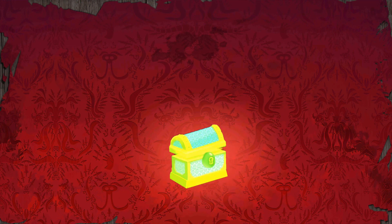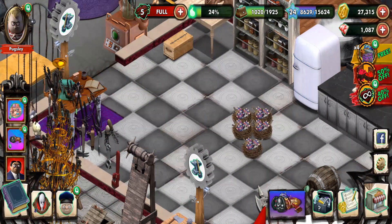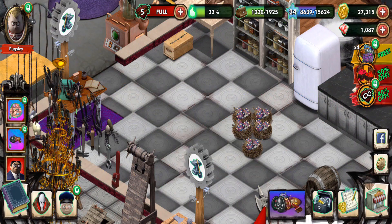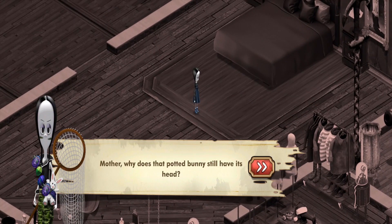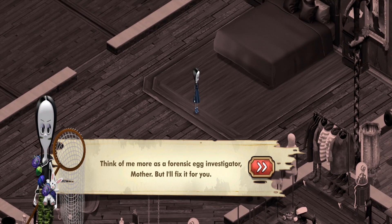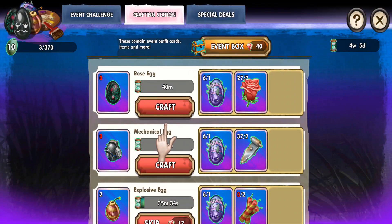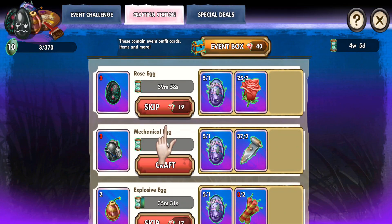Hold on a second. I do like how I put Gomez in the middle with rabbit armor, by the way — it's so cool. 'Mother, why does that potted bunny still have its head?' 'Perhaps I've forgotten to remove it.' 'Are you the beheaded police now?' 'Think of me more as a forest egg investigator, Mother. Then I'll fix it for you. Come here, little bunny — let's see what's inside that head of yours.' Bunny, bunny, bunny... what's in your head?